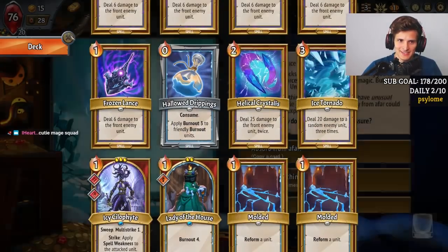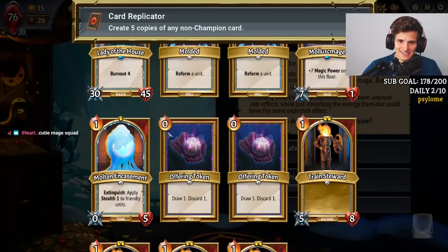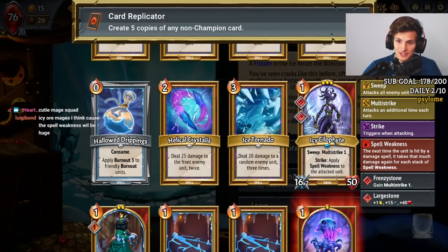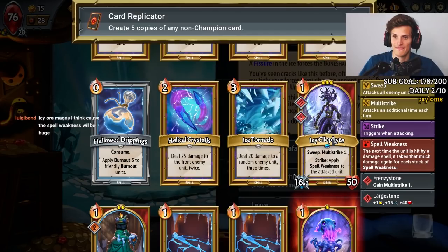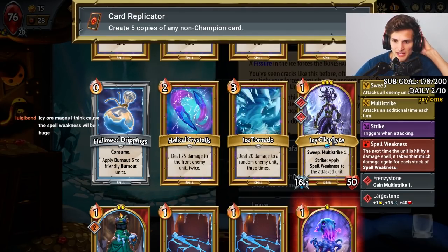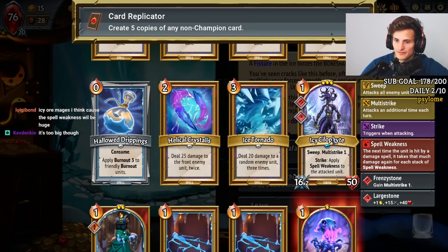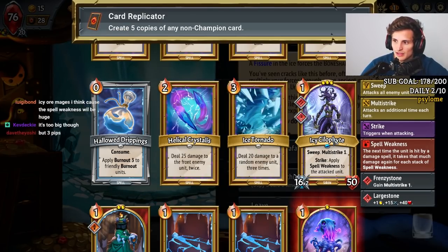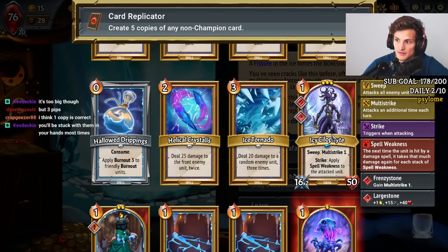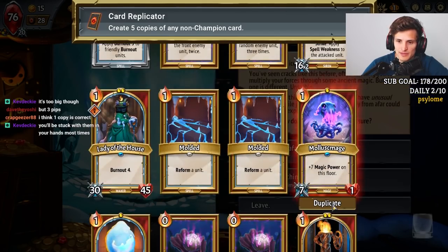Want a QD Mage Squad? QD Mage Squad it is. Wait, what about more sweepers that give more Spell Weakness? We keep stacking Spell Weakness. This is a pretty strong unit — it's got Sweep Multi-Strike. But do we have enough space? If we get more Pip Space, we can put two Masons in one lane — so that's four Spell Weakness. I think we do mages.